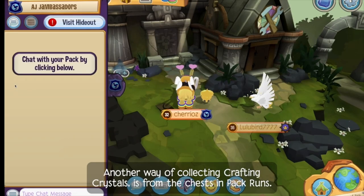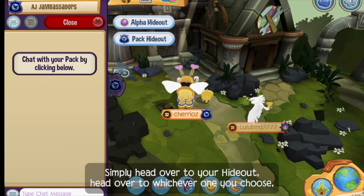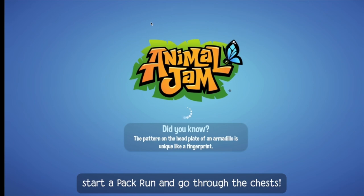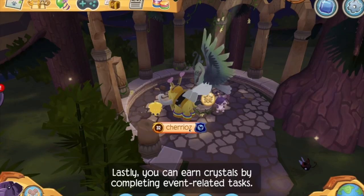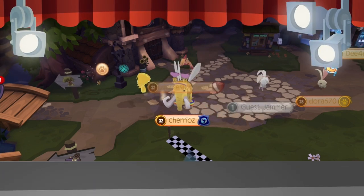Another way of collecting crafting crystals is from the chests in pack runs. Simply head over to your hideout, head over to whichever one you choose, start a pack run, and go through the chests. Lastly, you can earn crystals by completing event-related tasks. Well Jammers, that's all I have on crafting crystals. Happy crafting!